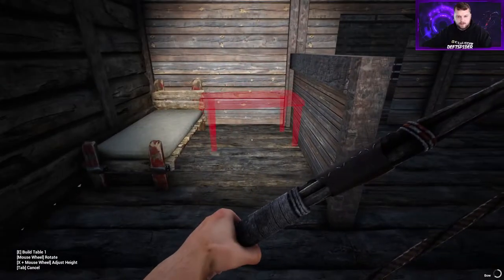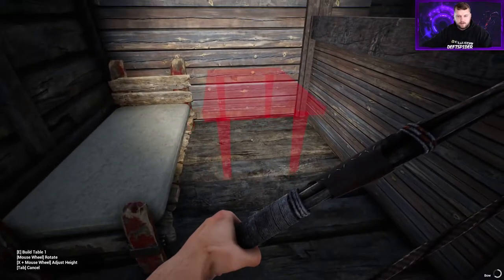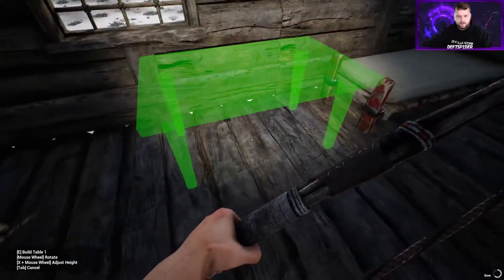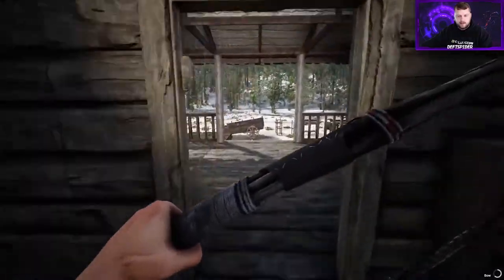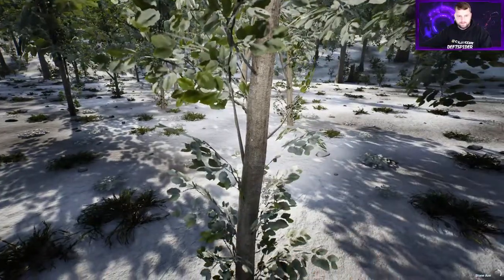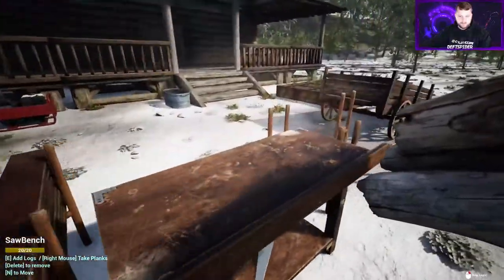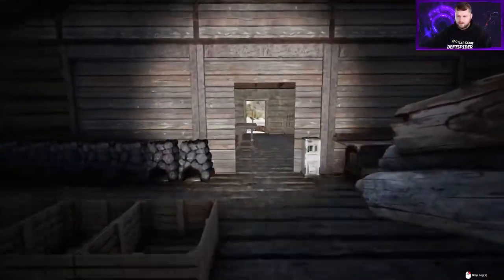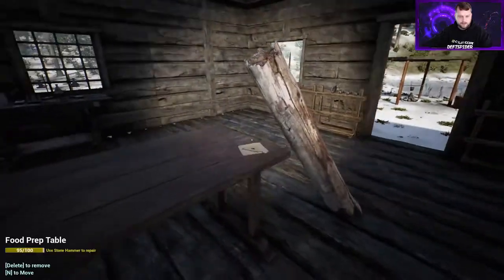Hey table, quit being difficult. You're a very awkward table to get in place, you're not even touching anything. Whatever - put you under the window then. So I need six planks and two pieces of wood for that. We don't have it - where's my handy dandy axe? Three, four, five, six - I think six was the right number. There is our little table, yeah, looking good.